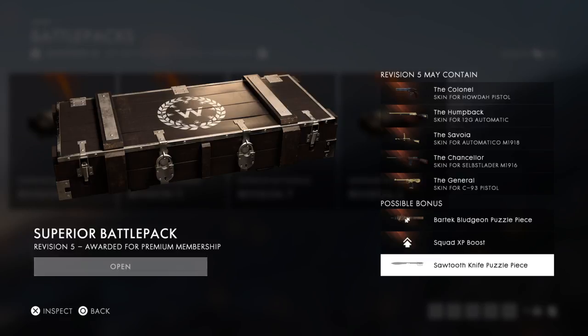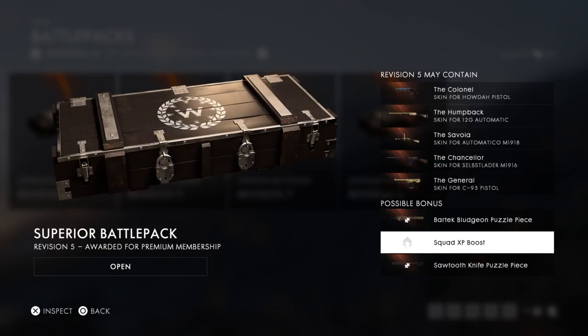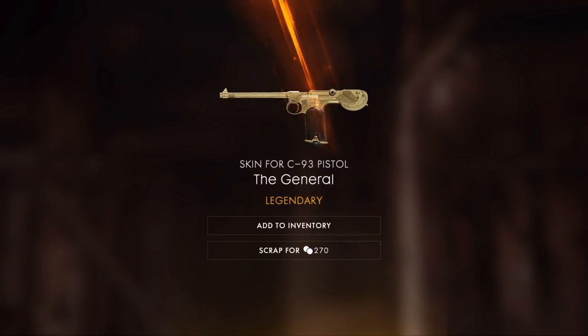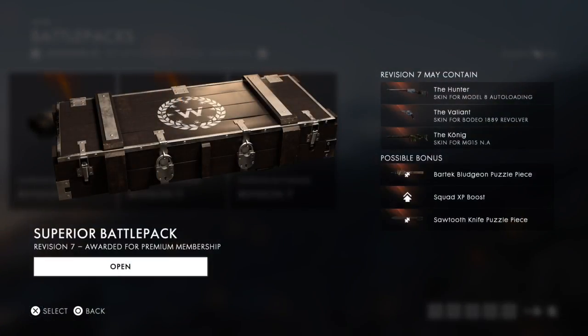Revision five — let's see what we can get. Okay, the Chancellor, Savoy, the Humpback. All I want is a squad boost right here. Okay, I do use this gun so I will take that. I don't really want that other one but I'll take it for now — not too worried about it. Much prefer to scrap and try to get the squad boost out of another pack.